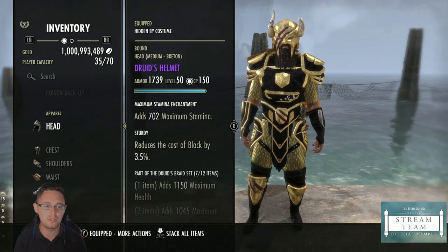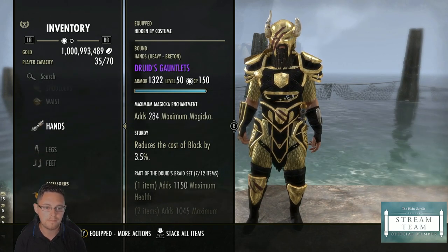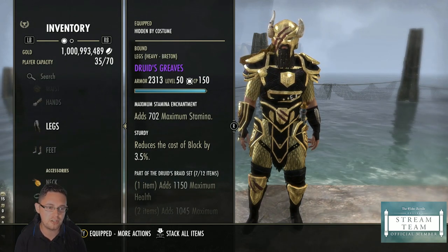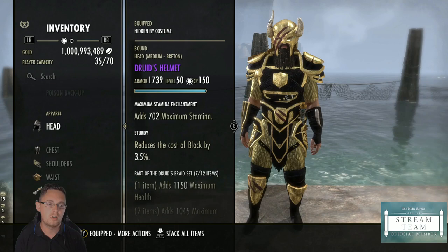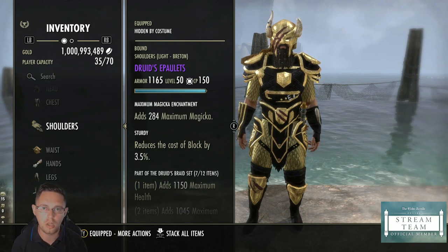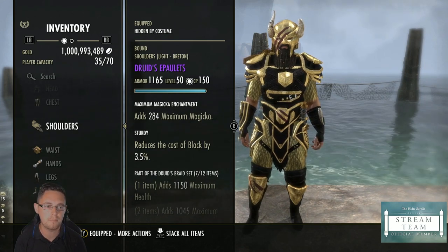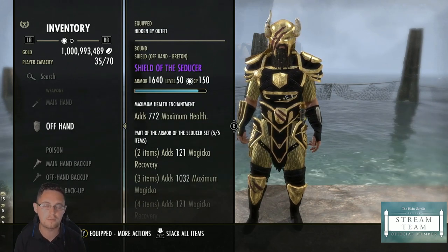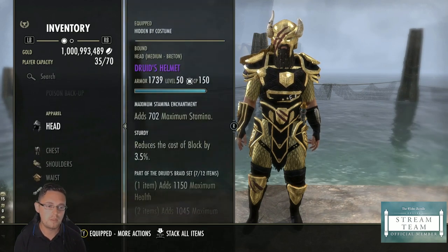Use stamina enchants on your big pieces — head, chest, and legs — because the stamina enchant is significantly larger than the magicka enchant on those large slots. On the small slots — shoulder, waist, hands, feet — go with magicka, since those give a much smaller enchant. On the shield I use a health enchant because on the front bar I want more health while I'm blocking.